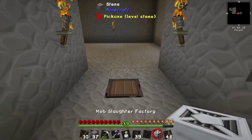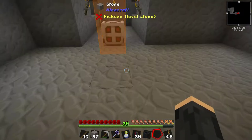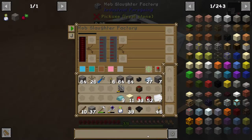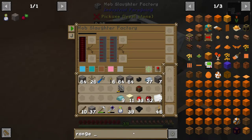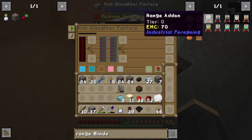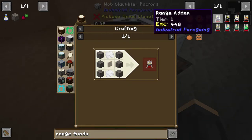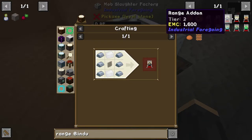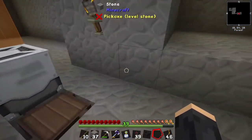So here we are with our mob slaughter factory. We're going to put this here. It kills mobs in front of it - let me show the working area. Can you see the problem? You can create a range upgrade. There are different tiers: tier 0, 1, 2, 3, 4. The tier determines how much of an effect they have. A tier 1 is lapis, a tier 2 is iron, and a tier 3 is tin. Honestly, a tier 3 might be the correct one. We also want to make sure we have power in here.